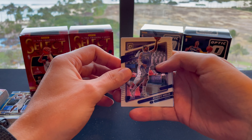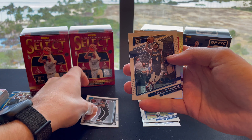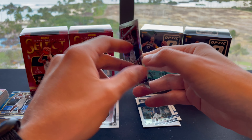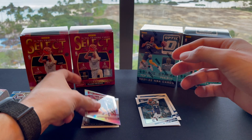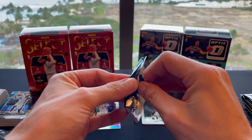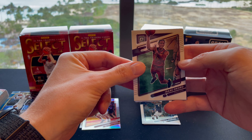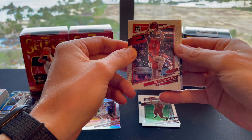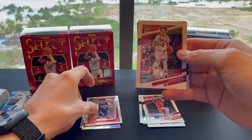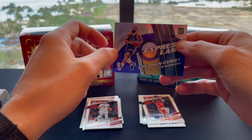Starting off with Optic, first pack: Buddy Hield, Andre Drummond, rookie Daron Sharp, Devontae Graham, and Nikola Vucevic. These Daron Sharp base cards really look great. Pack two: Isaac Okoro, DeAndre Ayton, rookie Jason Preston, Lonzo Ball, and an Express Lane Steph Curry. Love Steph Curry — that's a really nice card.